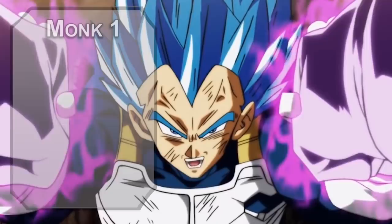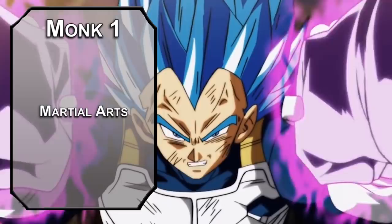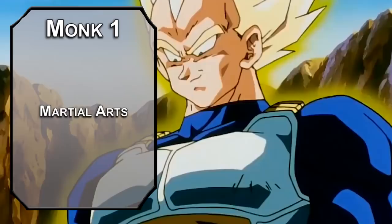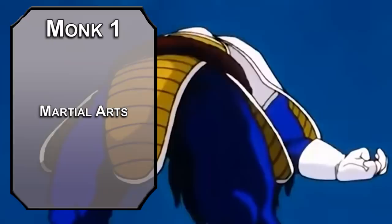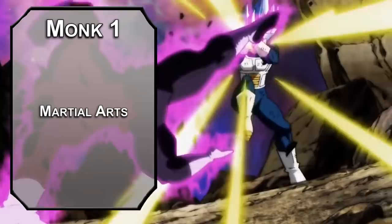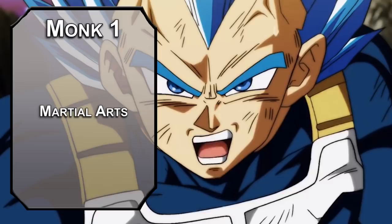First level Monks get Martial Arts, which lets you make an unarmed attack as a bonus action after attacking with your action. Vegeta doesn't really use weapons — that's more of a Trunks thing — so just punch. Punching can be strength-based even though Monks get the option to use Dexterity; a strength-based Monk, or 'Stronk,' is perfectly valid. Your unarmed attacks also deal 1d4 damage now, though you don't get Martial Arts bonuses if you're wearing armor.